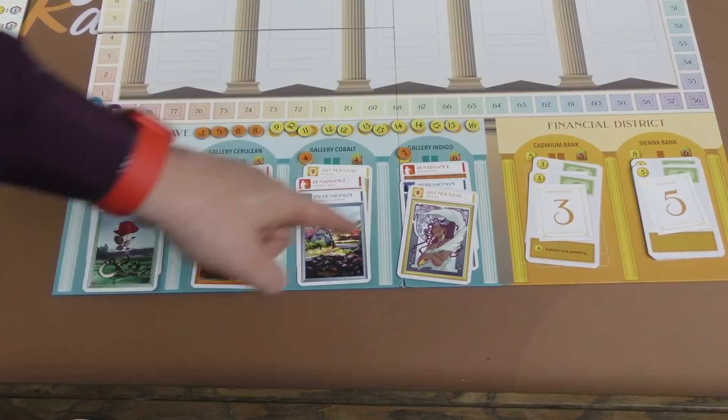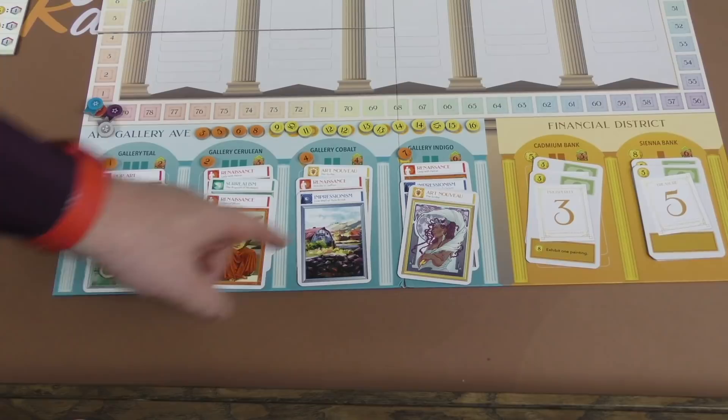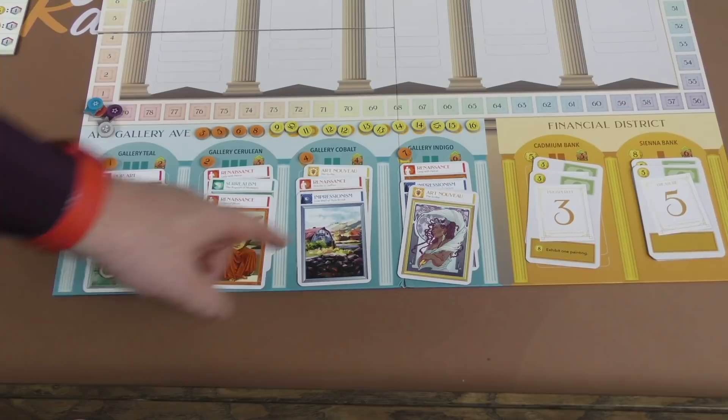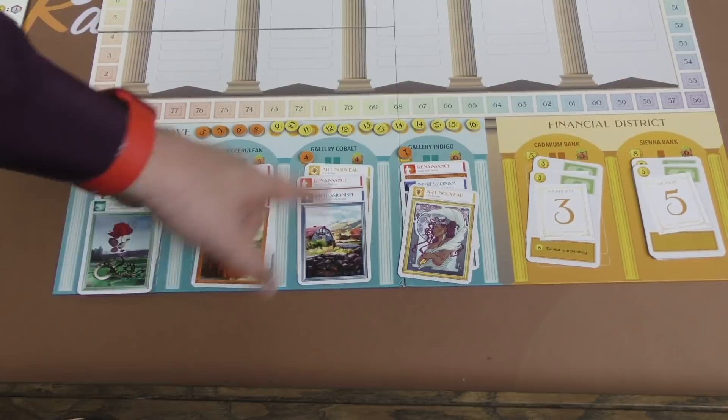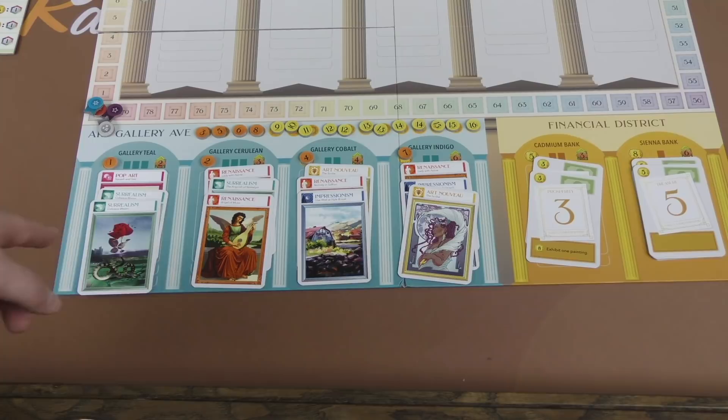Whenever you buy a painting or money card, the cost is up here. Five money cards cost eight, three money cards cost five. These paintings cost one, two, four, and seven. You buy the top painting and it's going to be put into your deck, so you'll now have another one of that type of painting. When you buy paintings, the value of them is going to go up depending on which of these columns you buy them from. If you buy multiple paintings in your turn as both of your actions, you have to buy them from different galleries.